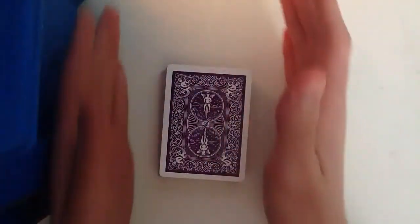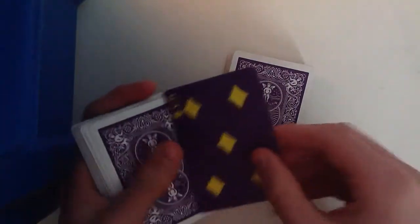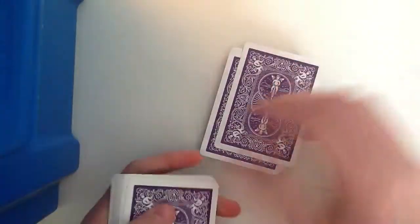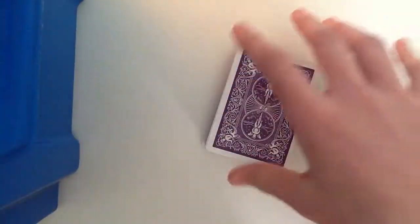So now, what they do — they cut wherever they want, so they cut there. And you just give them a card — five of diamonds. So then that five of diamonds goes there.